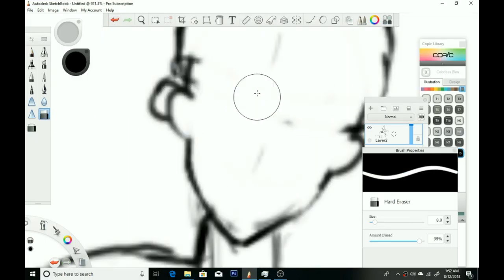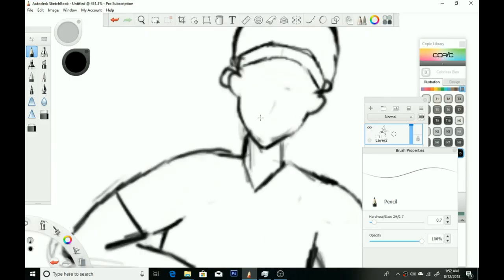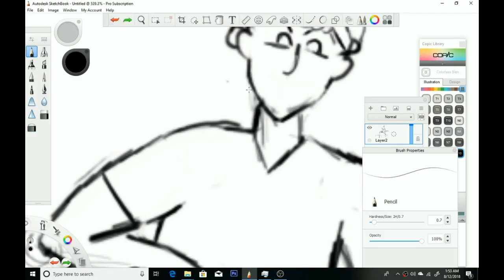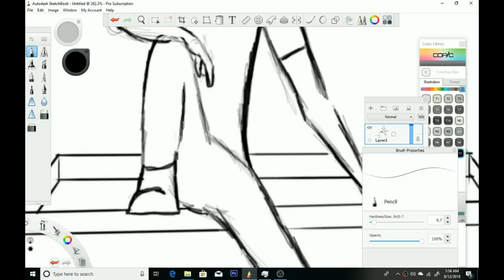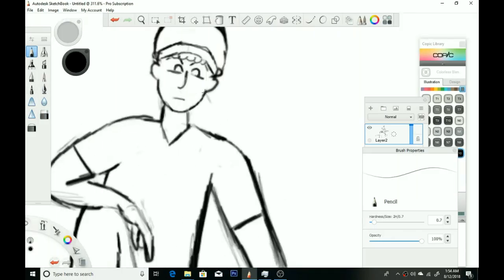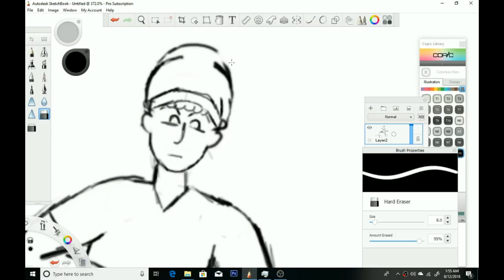Right here I try to draw the hat — I wanted one of those hats with the fuzzy end at the bottom. But I ended up changing that. Then I worked on the shirt, tried to make a cool design, and changed the shoe design. Here's where I go in and mess around with the face and draw the ears, getting ready to draw the face.